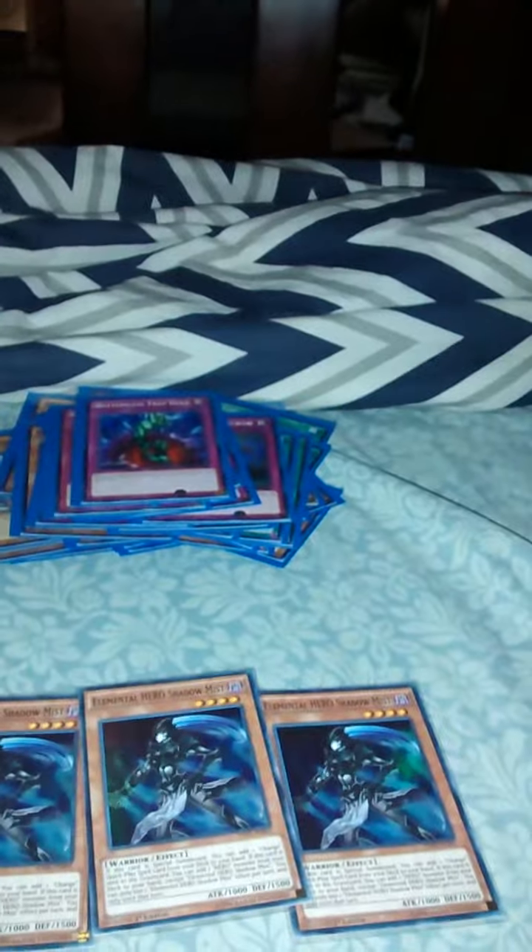First off, we run three Elemental Hero Shadow Mist to get any of our change quick play spells, and also for XYZ plays. Three Triple Bubble Man for Acid, and for Vapor, and also for XYZ plays. He's also good for Drop Power if he's the only card on the field. Two Goblin Burgs to special summon our Shadow Mist to get our changes, and for XYZ plays.